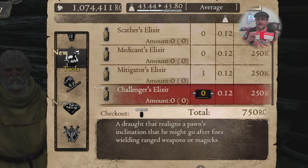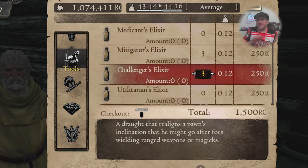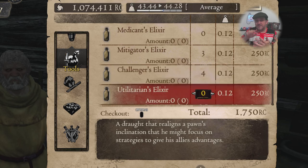What I'd say is buy four of the one you really want, three of the next, two of the next, and one of the next. Or if you want to go all out, maybe five or six, then five, four, three, two, one - that sort of thing based on how you want them to behave.